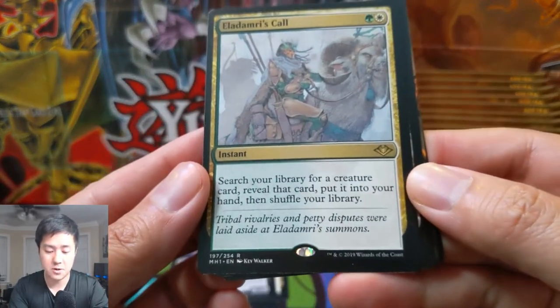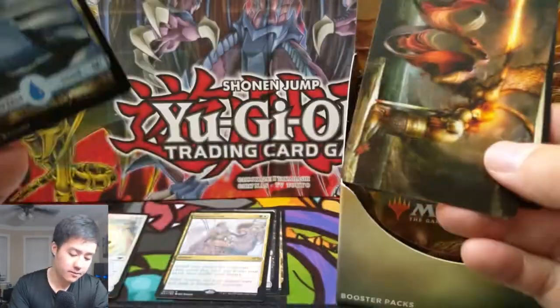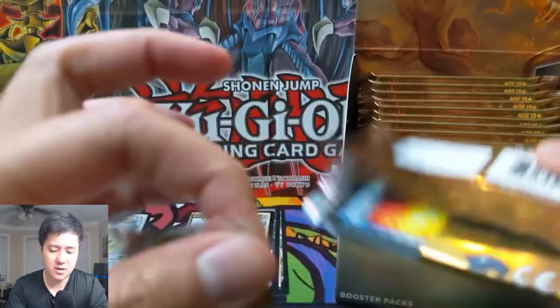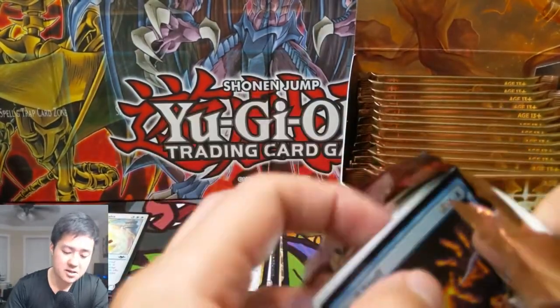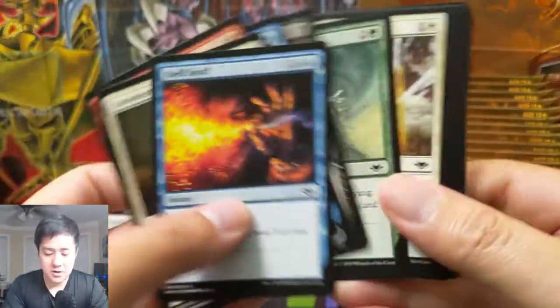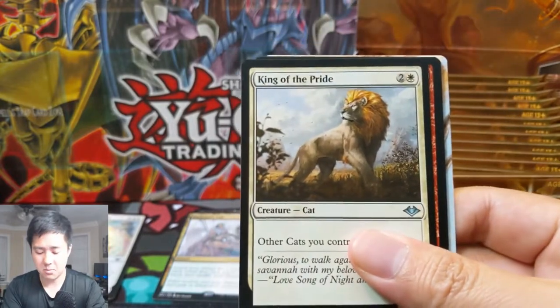Goblin Matron — pretty good card. Talisman of Conviction and Domri's Call. This card searches your library for a creature card, reveals it, and puts it into your hand. That's pretty good. I feel like that'd be good for the Titan Amulet build — if you need to get your Primeval Titan, or you're looking for the creature that lets you play two additional lands, that's a safe way to tutor those up on demand. All right, let's see — we got King of the Pride.